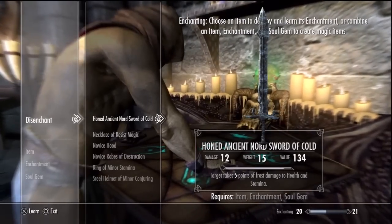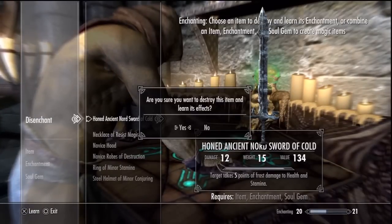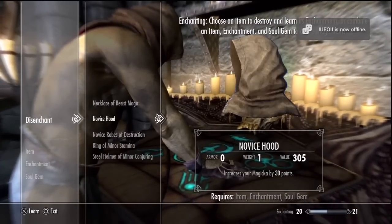What you're gonna do to enchant stuff, you have to first disenchant something, and that way you can learn the different effects that stuff can do, and then you can enchant other stuff. So, you have to destroy all your stuff. And that's why I'm running around with no clothes on, because I destroyed all my stuff.